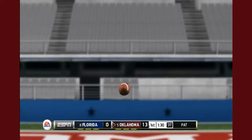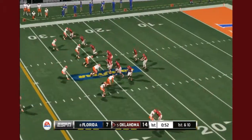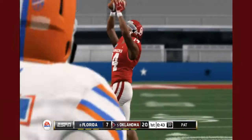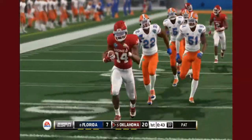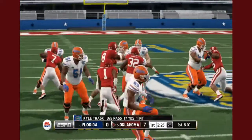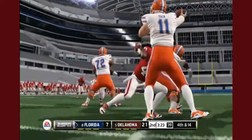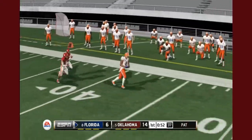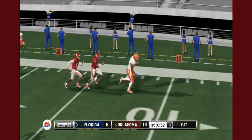In the first half, Spencer Rattler comes out looking like the quarterback we need him to, leading drive after drive into the end zone and finding massive opportunities downfield that launch the Sooners into the lead, including a beautiful 80-yard bomb to Charleston Rambo. Despite Kyle Trask's best efforts, our defense is able to get a handful of sacks, important stops, and even an interception.